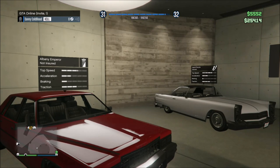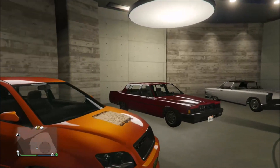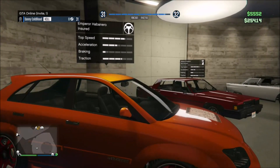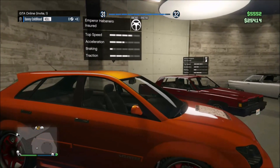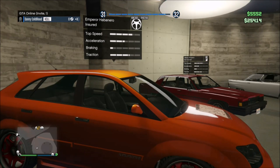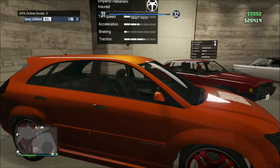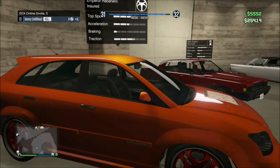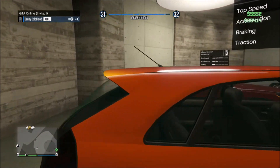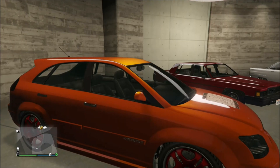The next car on the list is another car by the brand Albany — not the Emperor, but the Albany Habanero. This vehicle got me heated just like the name would presume, as this thing was nowhere to be found. It's definitely a very interesting vehicle to ride — it's unique and very similar to the Vapid Radius. Once you get it, you're going to like it.